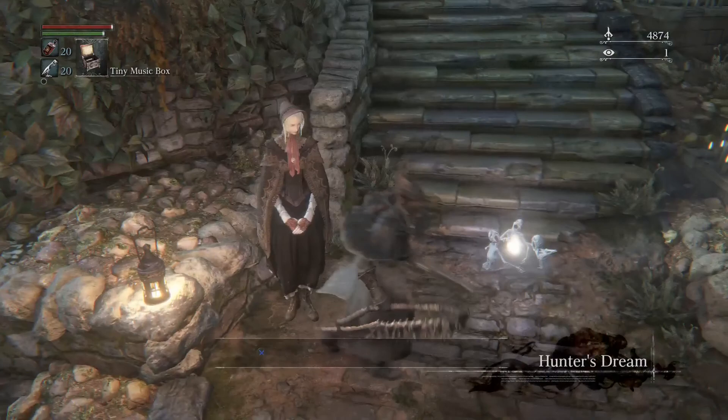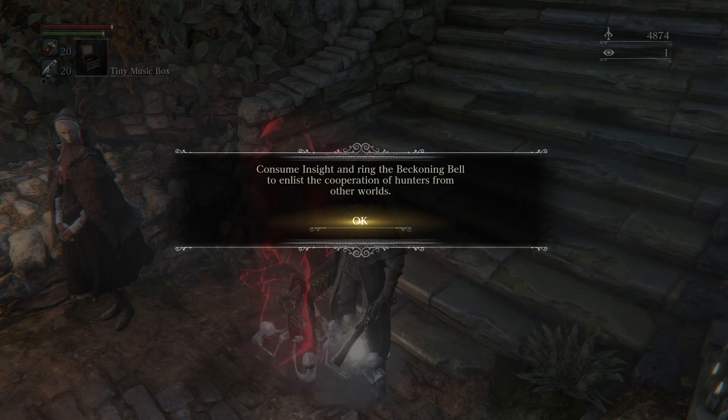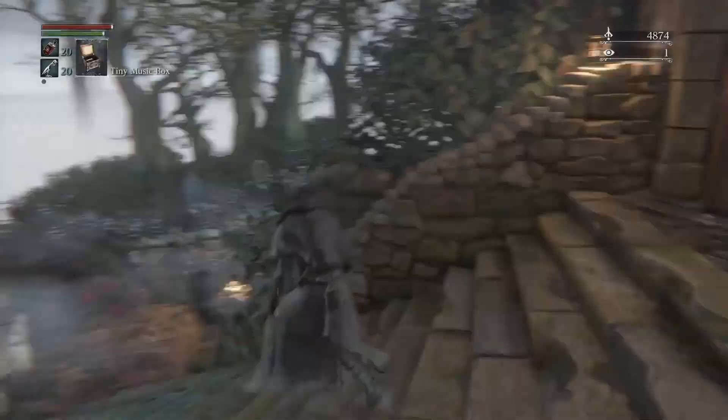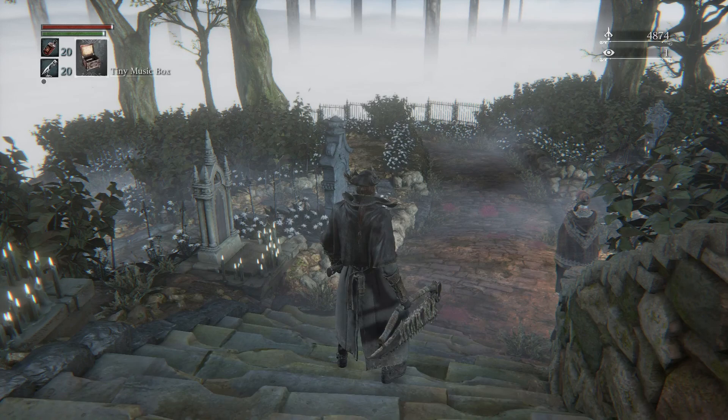Consume Insight and ring the Beckoning Bell to enlist cooperation of Hunters from other worlds. So we'll get the Beckoning Bell, the Silencing Blank, and the Old Hunter Bell. The Old Hunter Bell will allow you to summon NPC Hunters. Typically their little bells will be around near boss fights — you can ring them, they'll come, and it'll charge you one Insight.